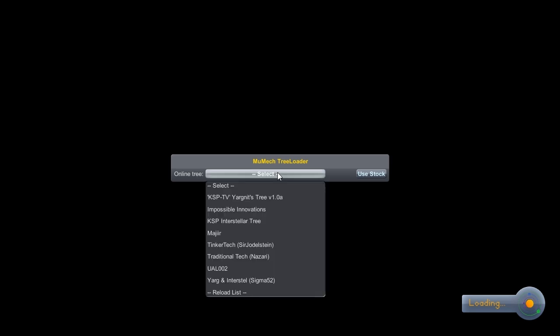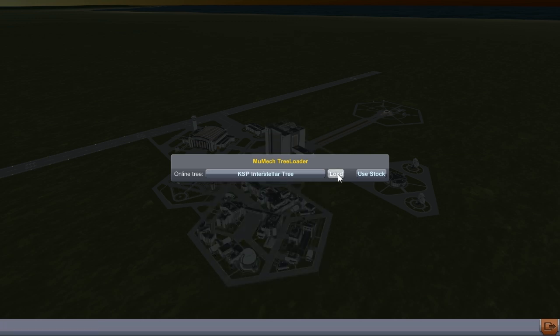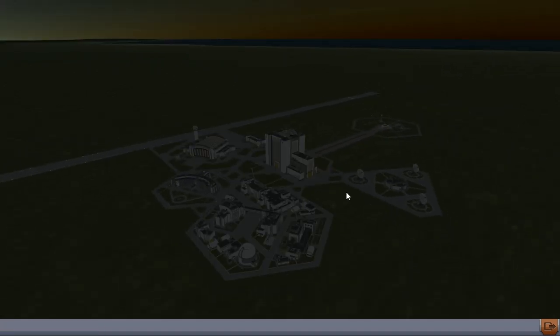The first thing you'll notice is that we're presented with an option for the tech tree. There are a lot of options here and none of them are familiar to me. I'm playing today with the KSP Interstellar mod, which adds a host of new possibilities, engines, technologies, and difficulties — none of which I'm familiar with. I'm going to select it and let it surprise me.